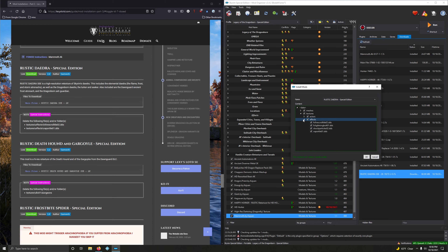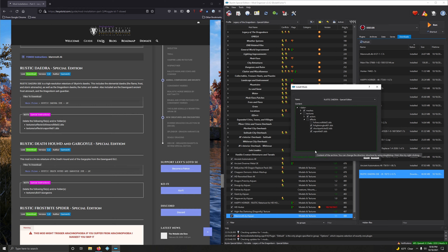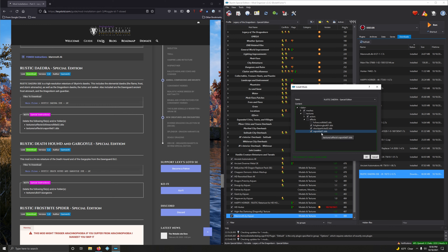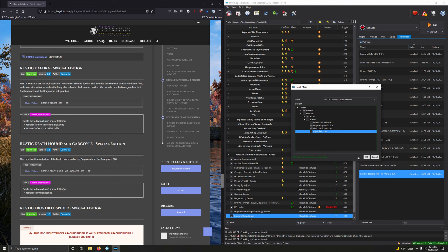High-res Dartwing Dragonfly textures. Cool. Version 1.02, Wanking Skeever. Download the main file. Close this out. Double-click to install. Let's activate this.